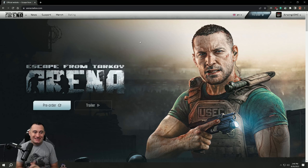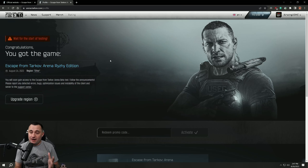First up, if you haven't heard, Arena is available for pre-order now. If you don't have EOD, you've got to pay 35 bucks for it. Just go to arena.tarkov.com and it's all there for you. If you do have EOD, you've already got access to the beta. All you have to do is go to the website, sign in and check your profile. It should say congratulations, you've got the game.